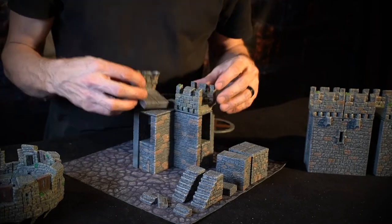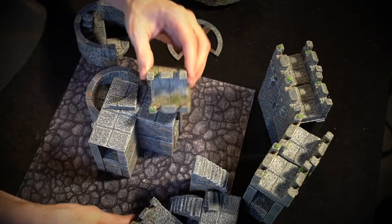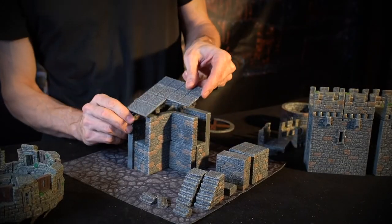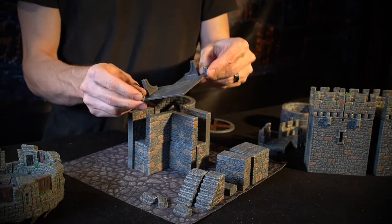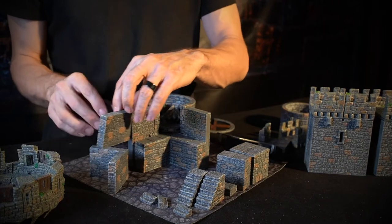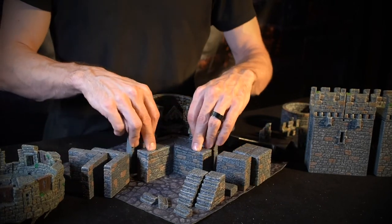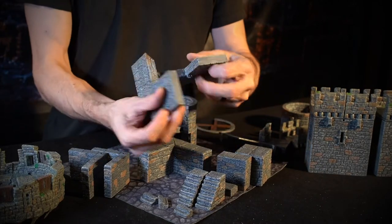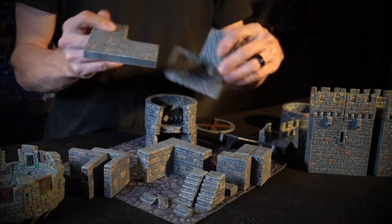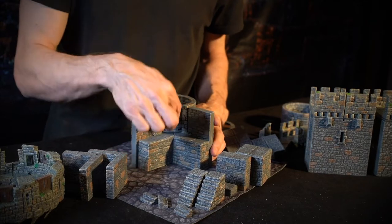Inside we've got straight crenellations — nothing on the back so the stairs can get up onto the wall — and empire crenellations. In the back we have a corner wall platform, a nice snug fit, two inside corner wall pieces, a corner spacer, and two beveled cutout corner wall pieces. These are cut out so you can get in and out of your tower.